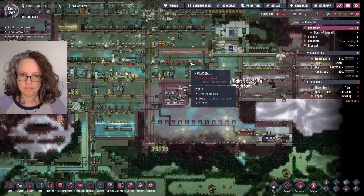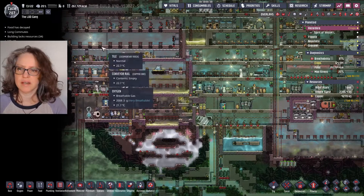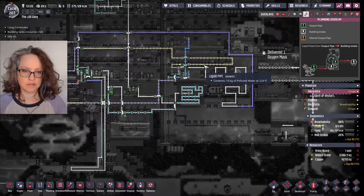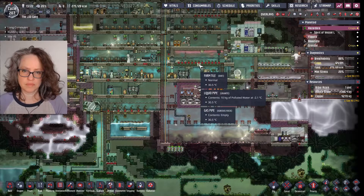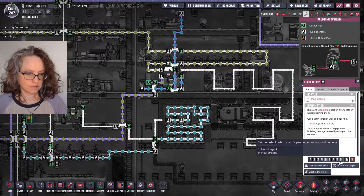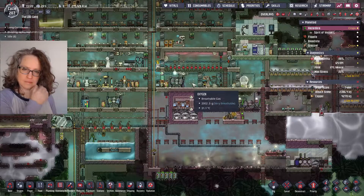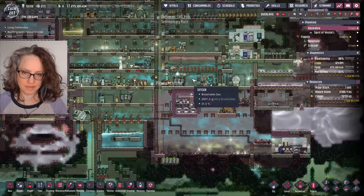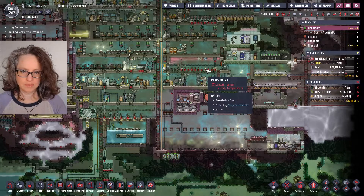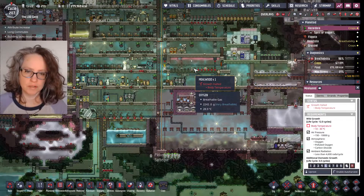We're going to put minus 6 degree water through here and see what happens. They did plant the last one — I showed it. Now we just need to cool down this area; it's already heated up four degrees in the pipes. Both of these are high priority — do them now. Well, that gave it time to cool down the area even more. Oxygen is down to 30, which I thought was all it needed, but the mealwood is apparently still above — it's down below 30.